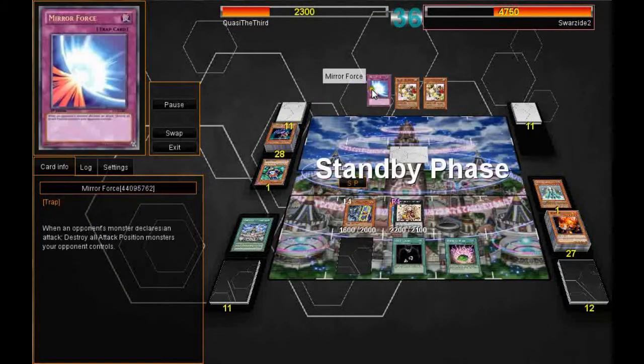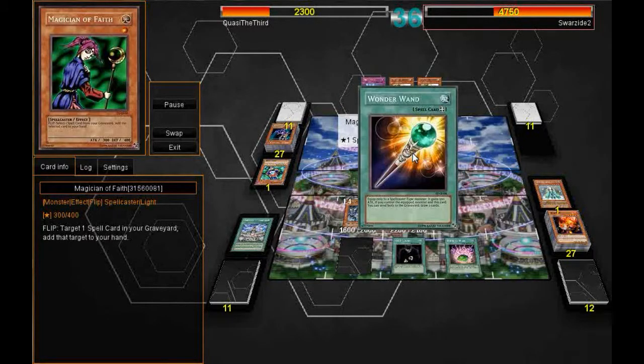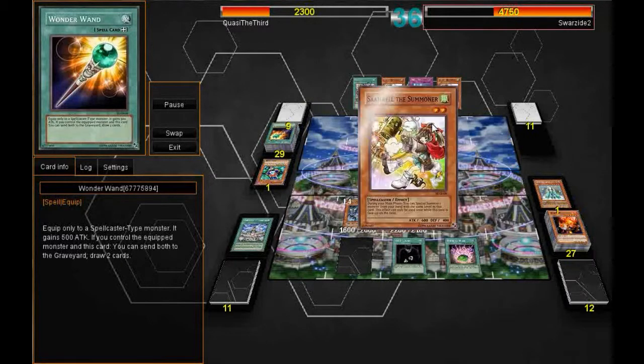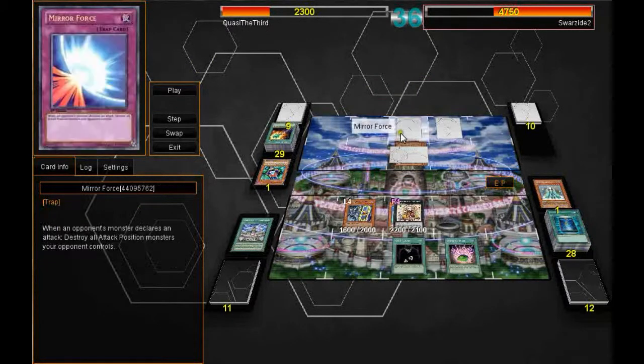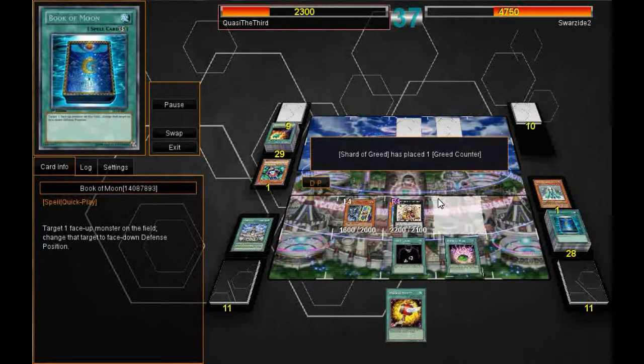On his turn, he gets the Wonder Wand to draw two cards, which is nice. He has Triple Sandbell of the Summoner and goes into Number 96, Dark Mist. He has a perfect counter for me getting rid of Dark Mist. I thought I'd be able to handle it thanks to the Book of Moon I put in my deck, but unfortunately that is not the case.